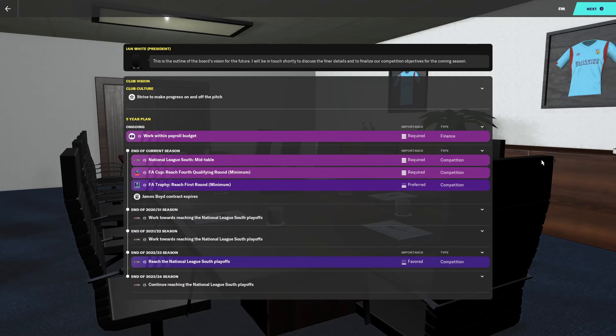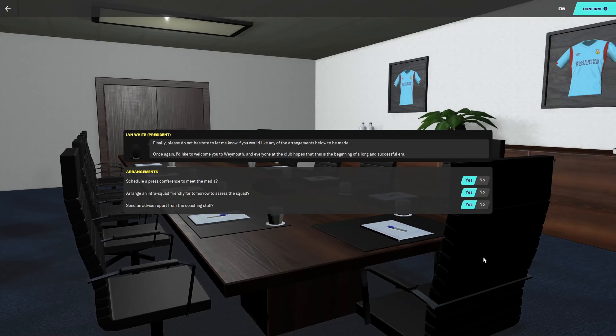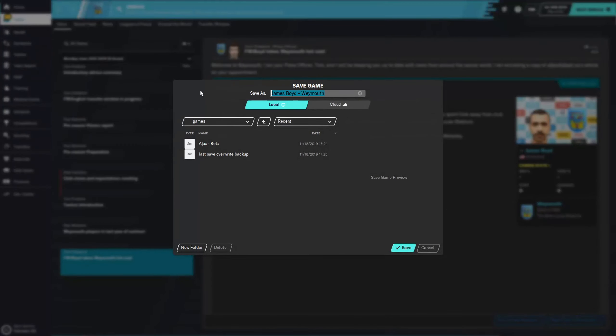The club vision and culture is to strive to make progress on and off the pitch. The five-year plan requires that we work within the payroll budget - non-league teams bleed money and if you go over your wage budget you're just shooting yourself in the foot. This season we are looking to finish mid-table, reach the FA Cup fourth qualifying round, and the FA Trophy first round. Following seasons they just want us to reach the playoffs.